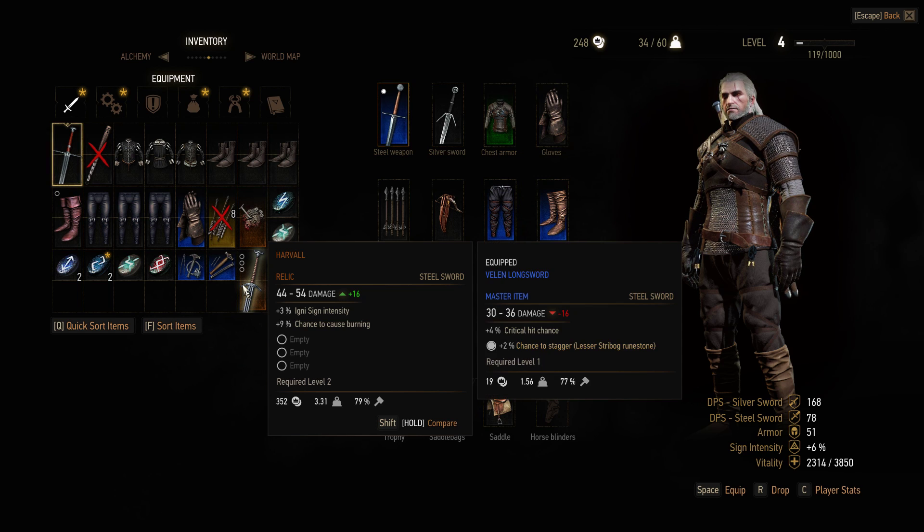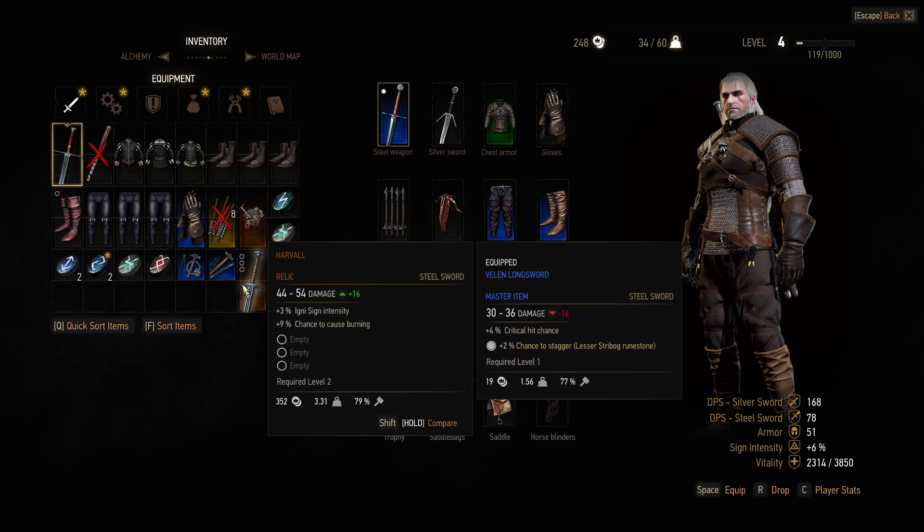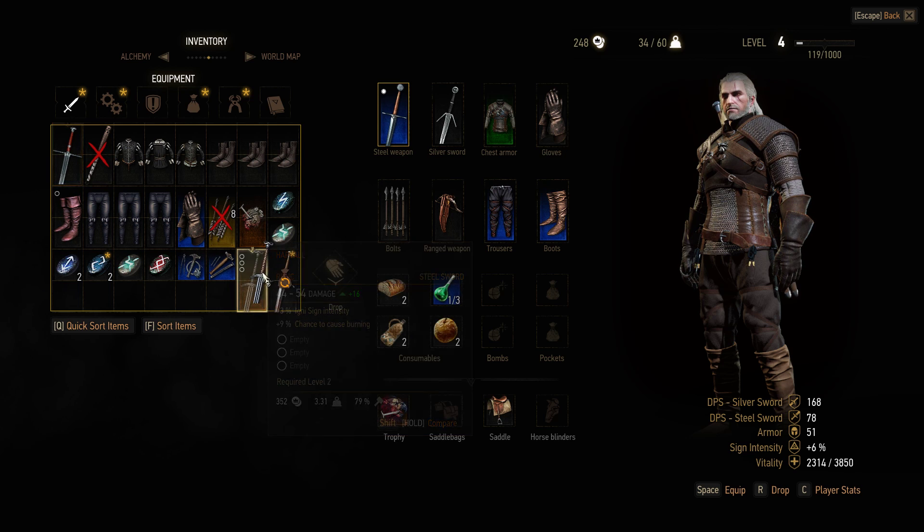Steel sword - ooh! Heck yeah! It needs to be repaired a bit, a little heavy, not bad. Igni sign intensity, chance to cause burning - oh yeah! As they say it. Steel sword - let's do a replacement. Let me compare it again.